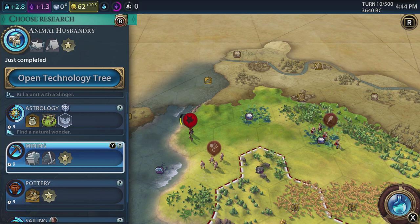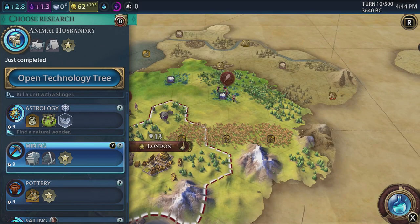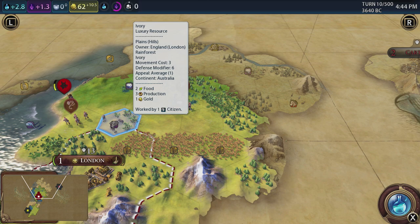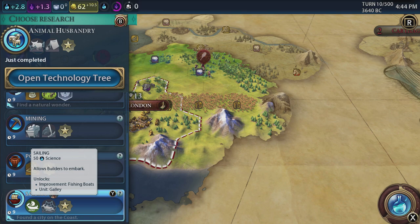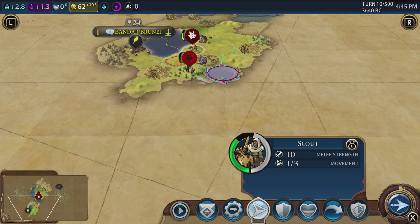Finding a natural wonder was the boost for astrology. Mining — let's turn that off. We're going to have to get a builder soon. What does ivory want? Let's swing back over here — it's a luxury resource worked by one citizen. We've already got that luxury resource so that doesn't need anything extra. Let's go for sailing — found a city on the coast. Yeah, let's go for archery — and we're going to boost that any minute now.